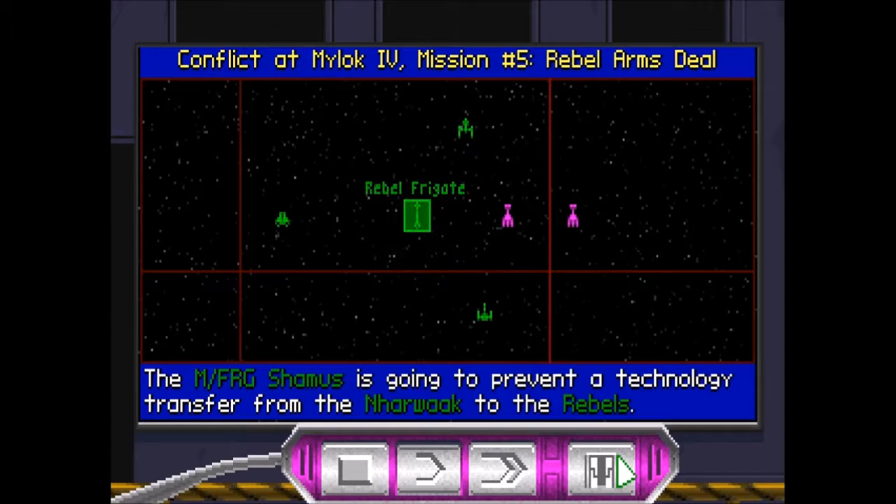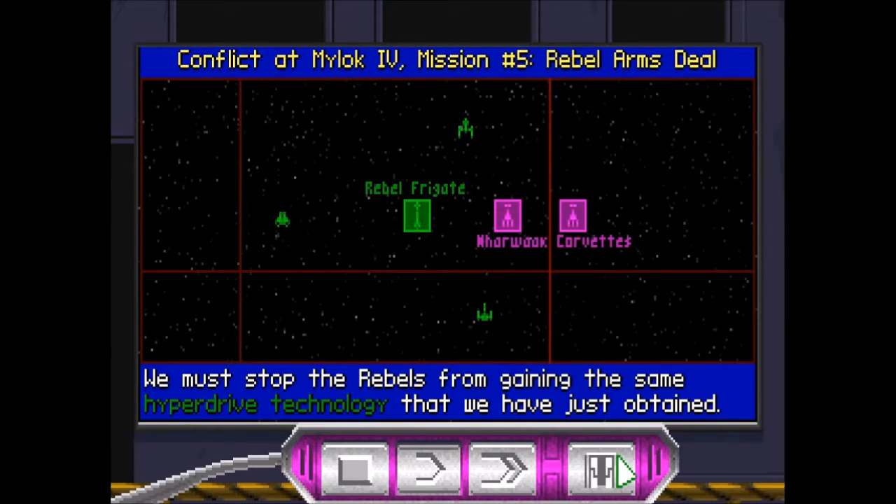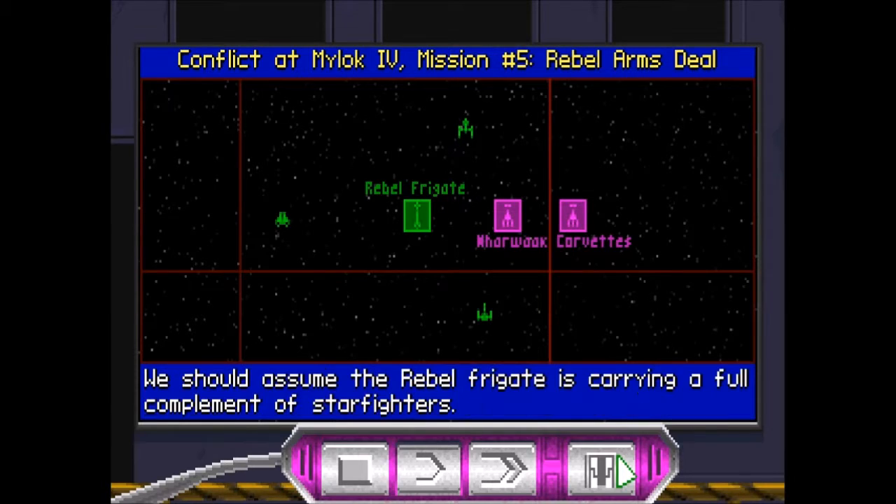The modified frigate Seamus is going to prevent a technology transfer from the Nowak to the Rebels. We must stop the Rebels from gaining the same hyperdrive technology that we have just obtained. We should assume the Rebel frigate is carrying a full complement of starfighters.